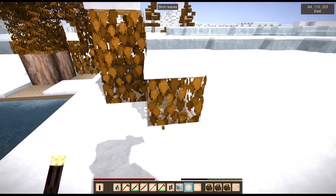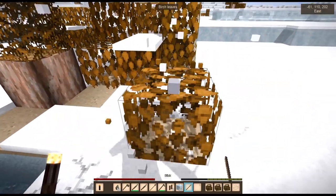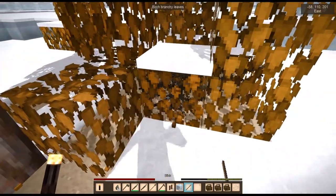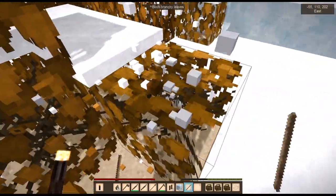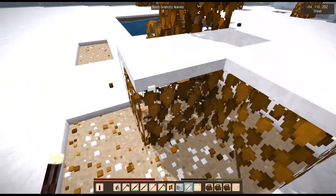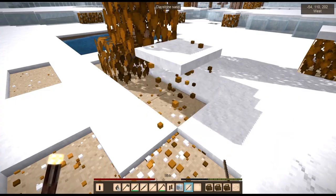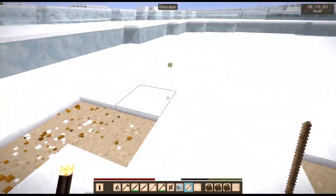Maybe collect some more sticks and stuff. Maybe cut down some trees. Get a fire pit ready — or at least some stacks of firewood if not a fire pit. Oh, look at this — this is a good bush right here. There's ice under that snow, I'll tell you what. It actually makes me panic a little bit.